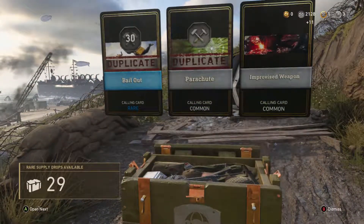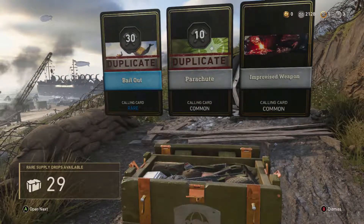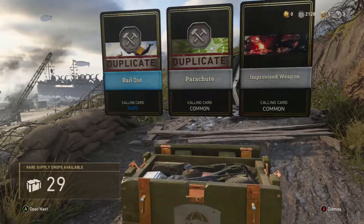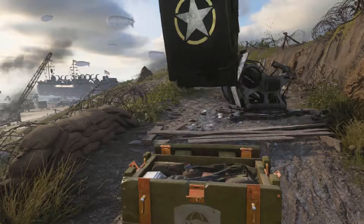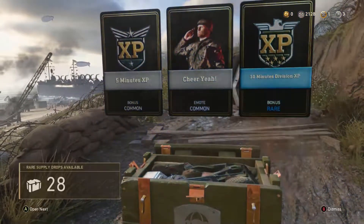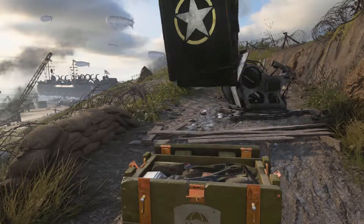Bailout, which we've already got. Parachute, which we've already got. Improvised Weapons — I can't really see what he's doing there. Is that a shovel? That's a shovel at the front. One card though. Let's go again. What else can we get? This one's not a very good one, but all stuff I haven't got.